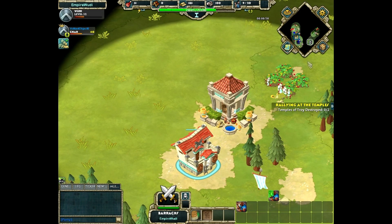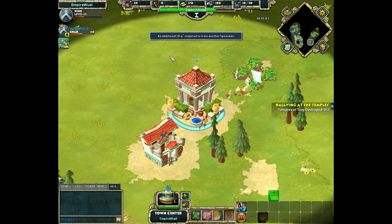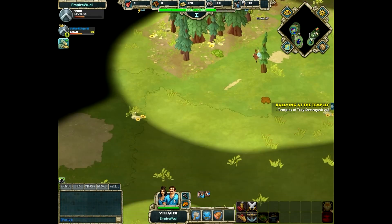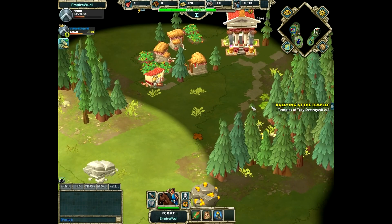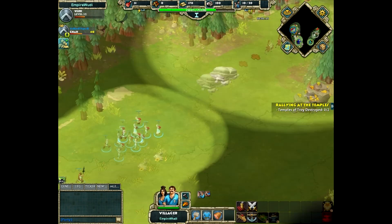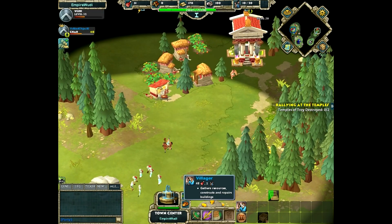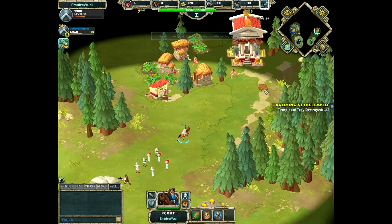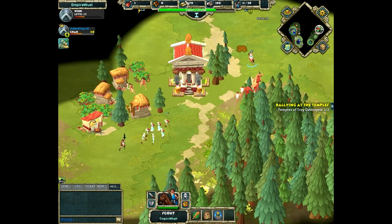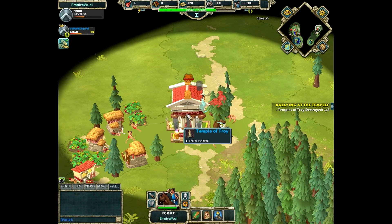He's the more experienced player — he's already going to the camp and attacking it. I feel kind of bad because I'm dragging it. What you want to do is take your scout and distract the four power source men guarding the temple, because they will do the majority of damage to your villagers, while your villagers just hack away at the temples.